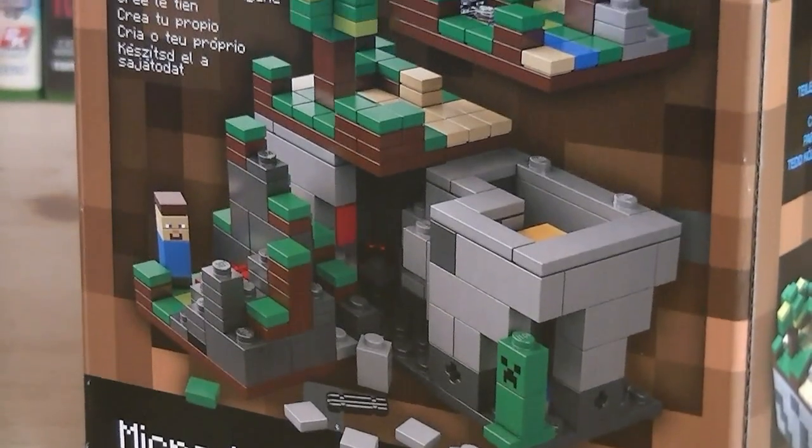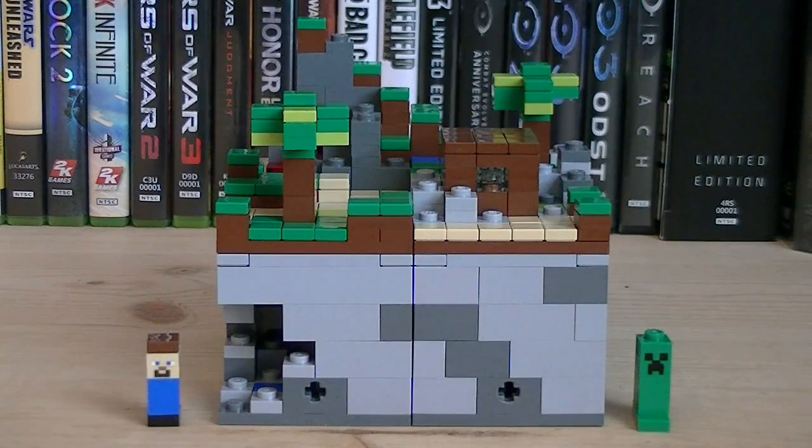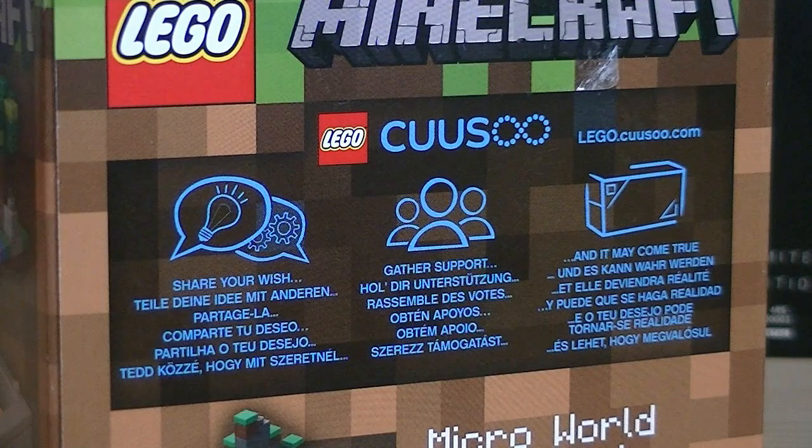Here's a nice look at the side of the packaging. Included with the set is the Microworld and two Microworld minifigures. And this is the third set from the LEGO Kuso program.